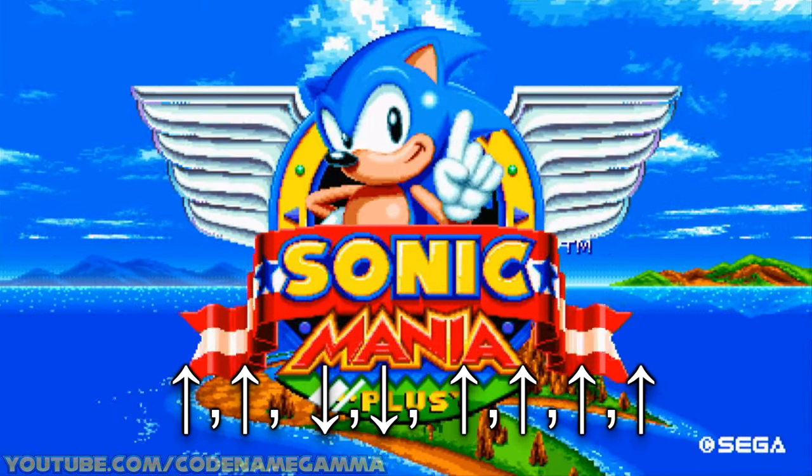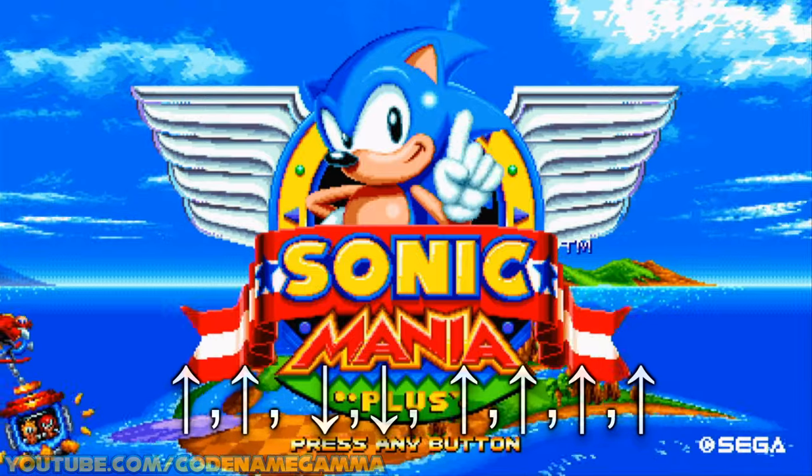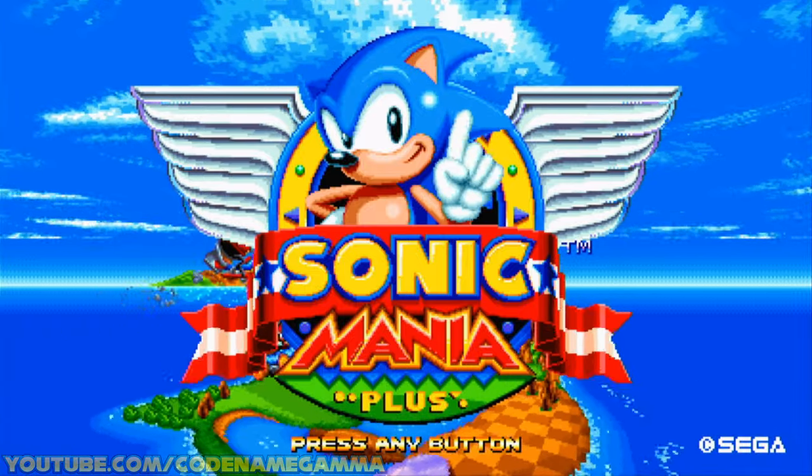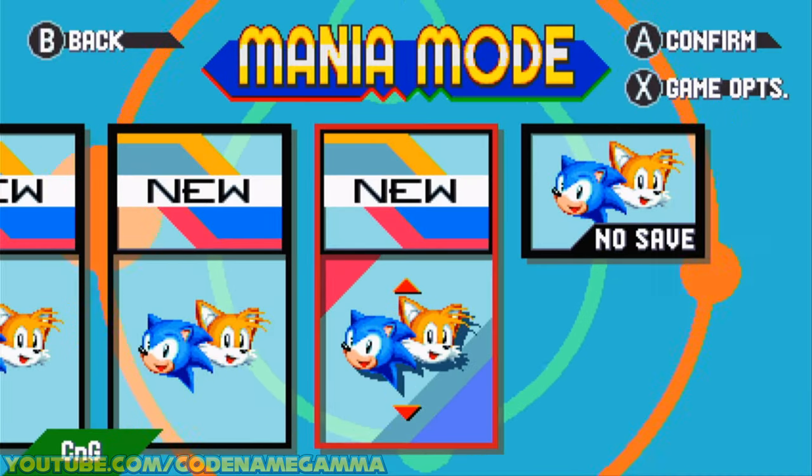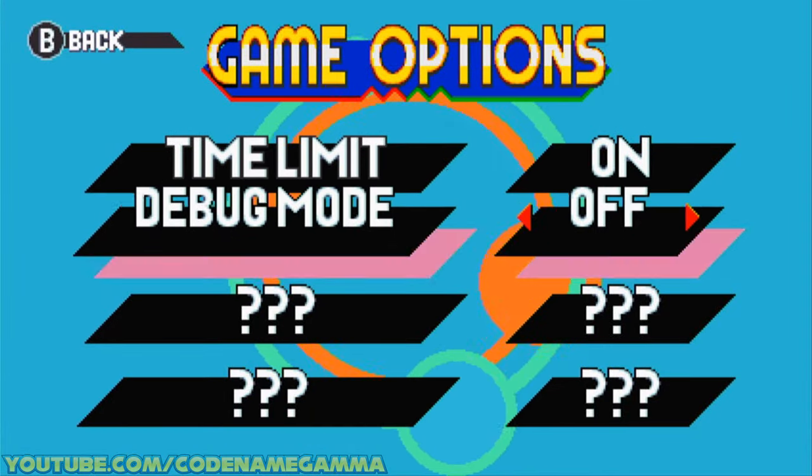Up, Up, Down, Down, Up, Up, Up. And we heard a ring sound — that means we did it correctly. If you don't, go into the menu and then back out again. Now if we go to Mania Mode, we can go to Game Options, and we have Debug Mode on. We're going to turn that on.